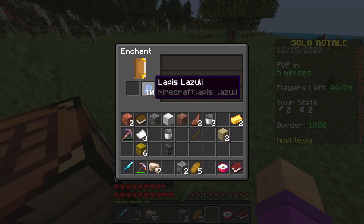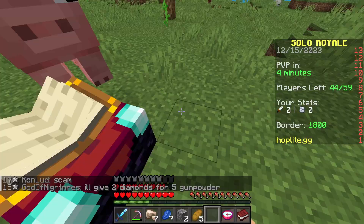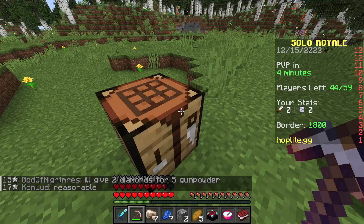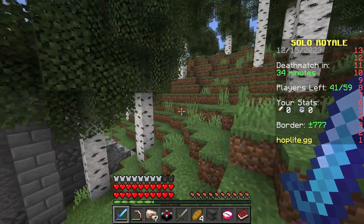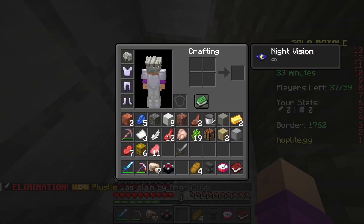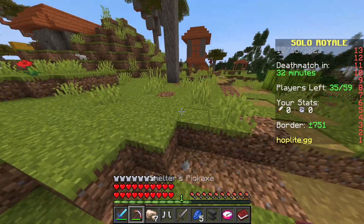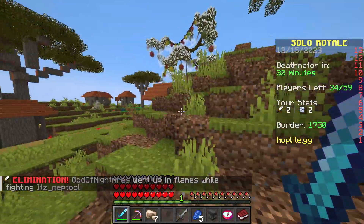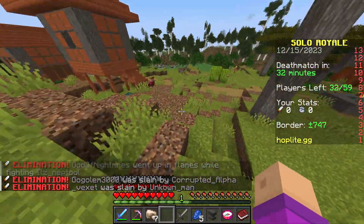Which I can use to make an enchantment table. So I have sharpness on it. I'm going to need a better enchanter — there it is. So I do have projectile protection on boots, but I'm going to be really careful about my health. I'll take this grindstone and grindstone my boots. I'm going to need a lot more XP — I need five levels for protection one. I don't know how I'm going to get it.